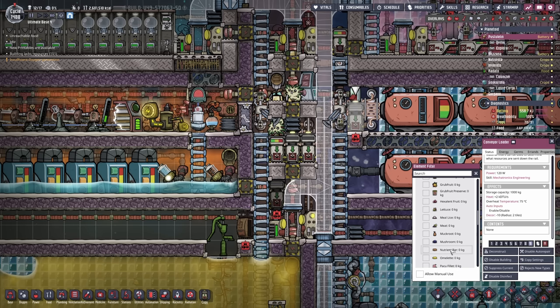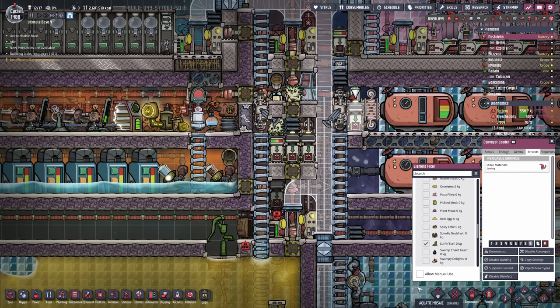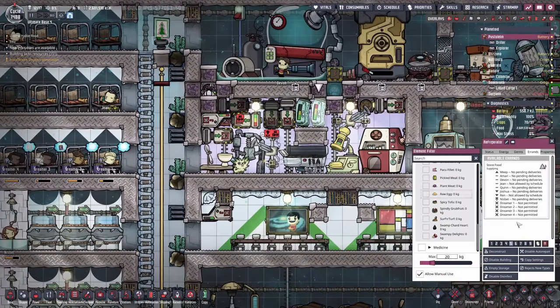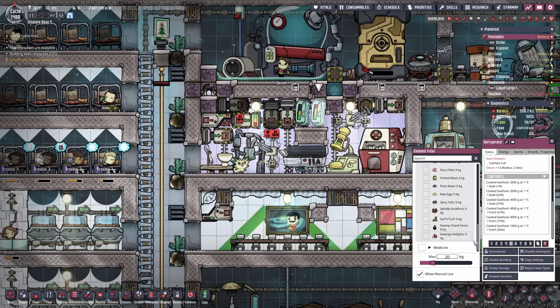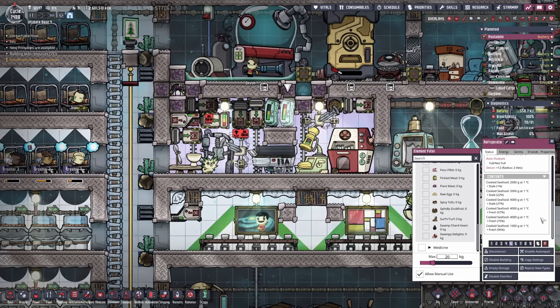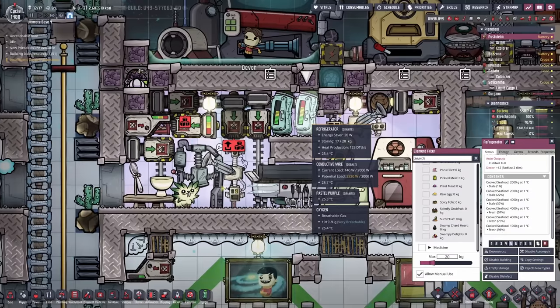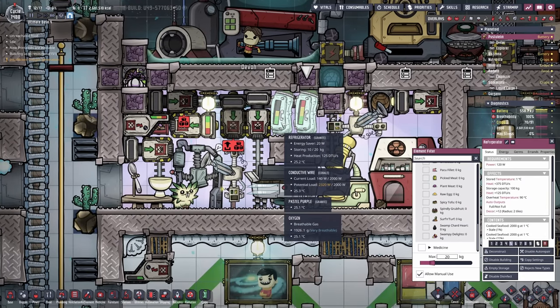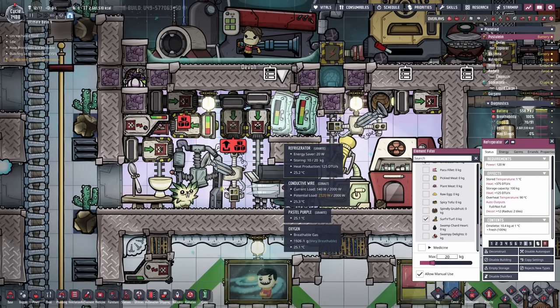Actually what are we making? Yeah, the surf and turf. I want to bring some over here — allow manual use. There are no pending deliveries. Let's see what's up with our food. I got some cooked seafood in here but we're actually missing the barbecue. There is some barbecue here. It's like I need two refrigerators just to make the surf and turf, and then another refrigerator for the surf and turf itself.